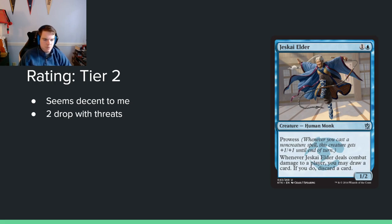Jeskai Elder — 1 and a blue for a 1/2 with Prowess. When it deals combat damage to a player, you may draw a card; if you do, discard a card. This seems really solid. There aren't very many good two-drops, so it'll be one of the best things on the battlefield early. It's a 1/2 — would be nicer as a 2/2 or 1/3 — but a 1/2 with prowess isn't that much worse. The loot ability is great in this set — looting enables Delve. I cannot stress this enough: this is a set where you always want to be looting, because you'll have Delve cards in your deck and you just want to enable that.